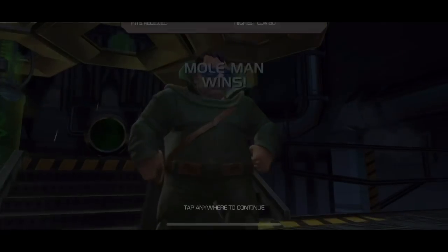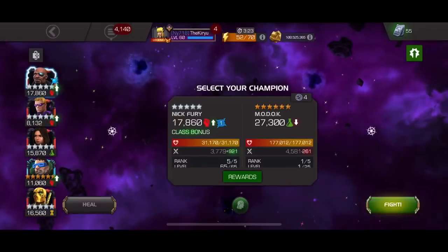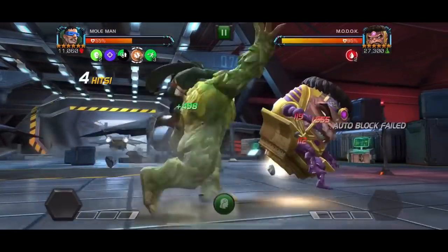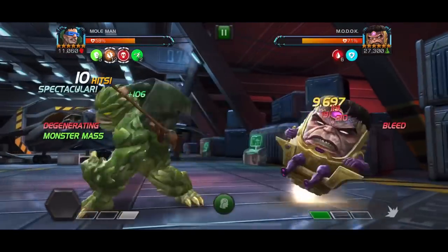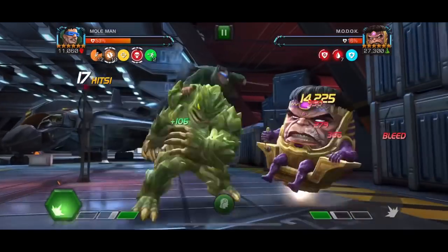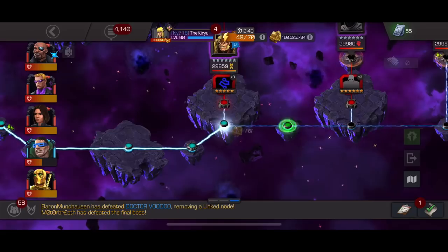Within a combo or two, every single fight is over as soon as I start to get those debuffs. Maulman absolutely shreds the Icarus node. He's one of the few champions who, while otherwise pretty underwhelming, is extremely formidable here. He's quite a decent option — he doesn't need to be duped for any of this, and he just has those guaranteed crits. Once you enter monster mass you're guaranteed to hit extremely hard and deal a lot of bleed damage and all sorts of damage in general.